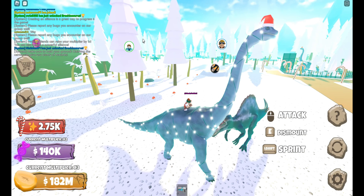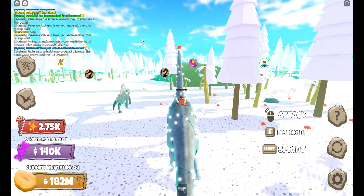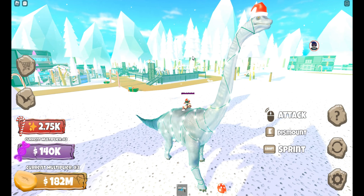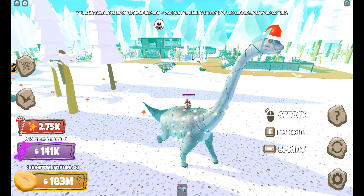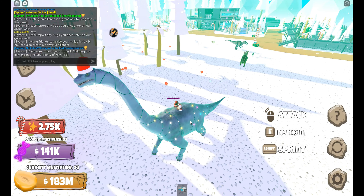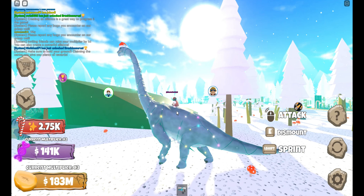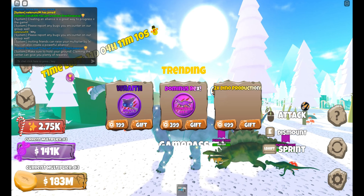You can ride this guy too, though this one doesn't have a saddle — I'm not sure why. It's also the slowest guy in the game. It's really nice. I like it a lot — it's pretty polished. It's got a Santa hat too, I didn't notice that. Other than that, it's just a reskin of the Brachiosaurus, and I actually muted that attack.